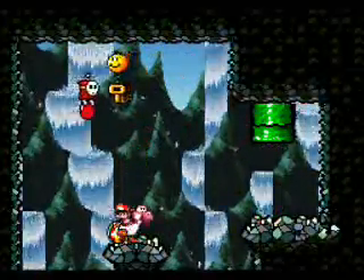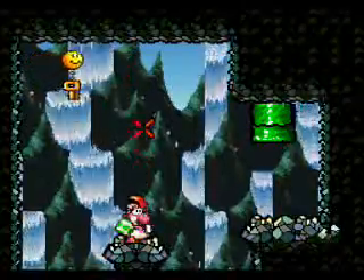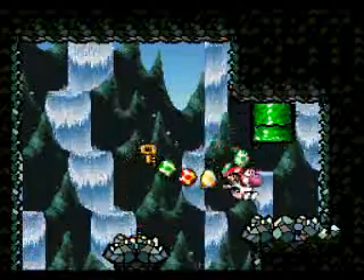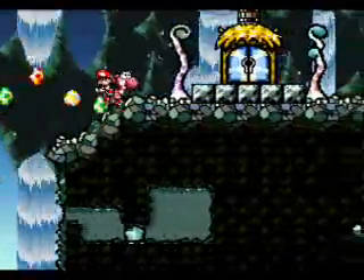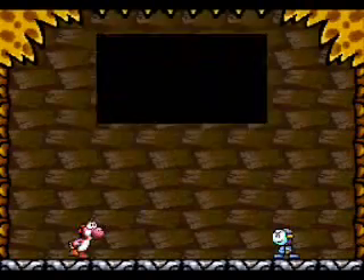Over here we have a key and a red coin. The red coin is not hard to get, and the key — you get that the same way. This key goes to a bonus game we'll be playing momentarily because I believe the door is right outside. Yep, there it is.